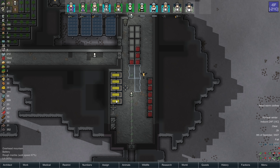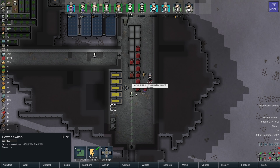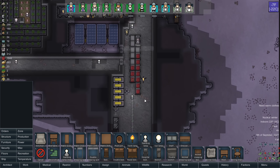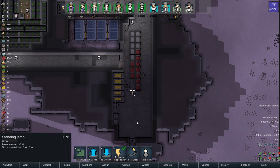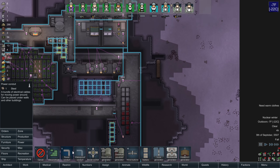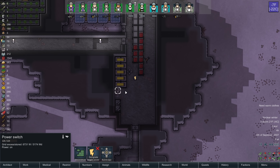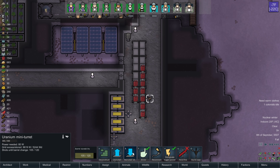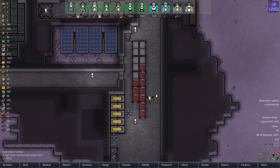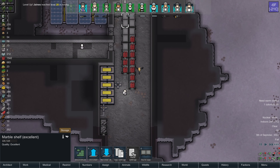We're going to move the storage for the chem fuel. Let's repower this. We do have dead power — cool. Barrel durability on that is not 100%, to note. This power switch can be removed.